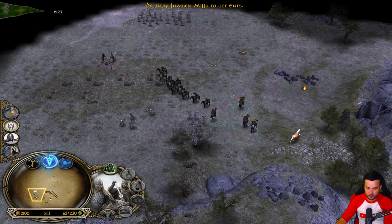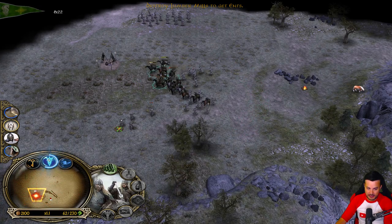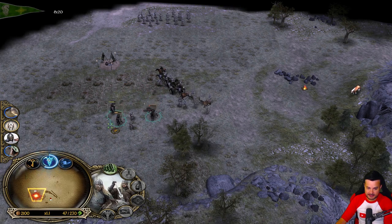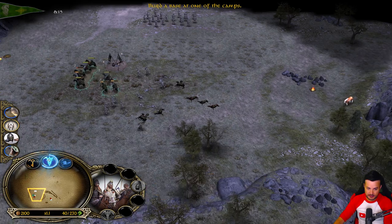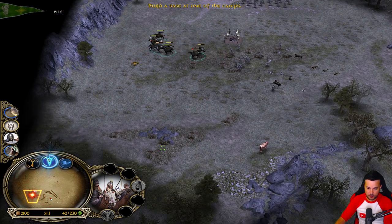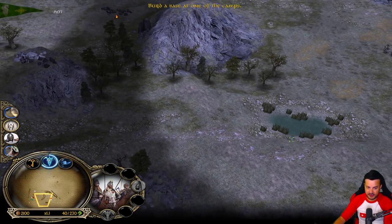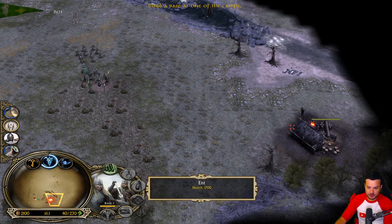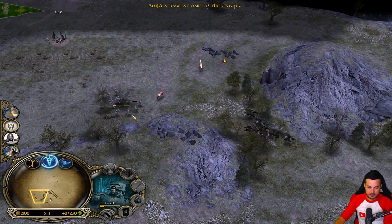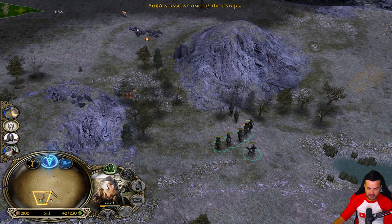We gotta be careful - we have no heal and no sustain yet. I don't want to lose our Rohirrim just yet either, so we need to peel back. Once again, we have to save our Rohirrim - very important - because we need to destroy the Lumber Mills with them. But we can also potentially use these Ents real quick. These units are extremely hard for us to deal with, so we gotta kill them.